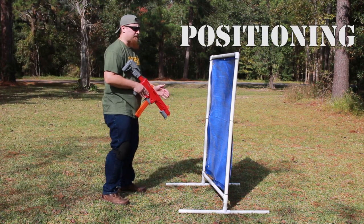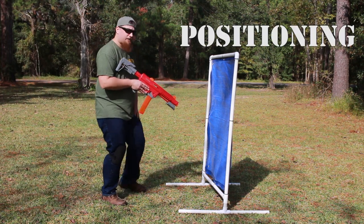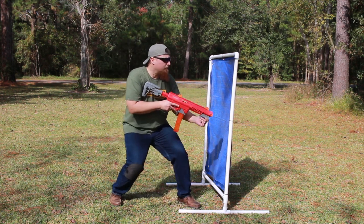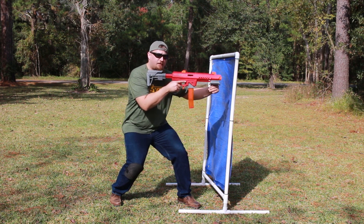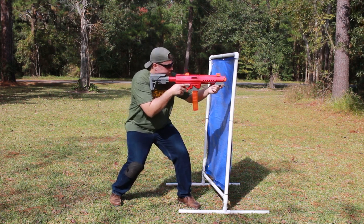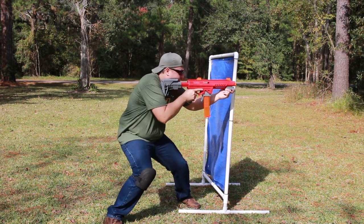First, we're going to talk about positioning behind the barrier. Your lead foot forward should be with your forward hand. This allows you to approach the barrier with the most amount of cover so you're not breaking this plane. You can shoot out, you can peek out, you can step out, step back.